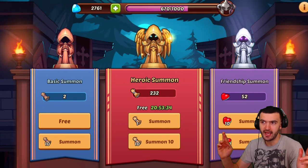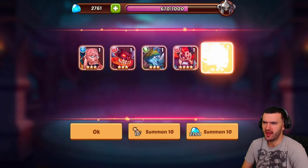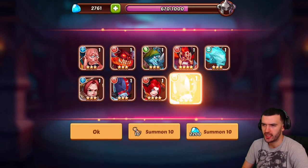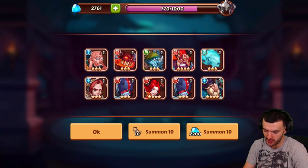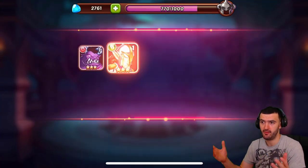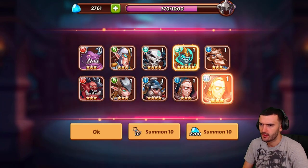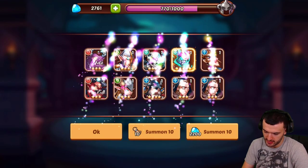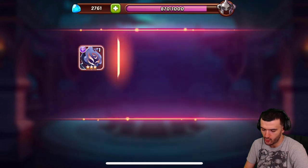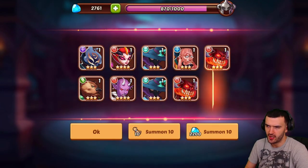Pray for me, guys — wish me luck. I really want to get this dude. I haven't really had much luck in my summonings to be honest. But if I don't get Valentino, it doesn't matter — I'll take anything I get. I just need a lot of fodder too. There we go — I want Aiden. I'll take that Aiden. I'm not really working on Aiden, but more fodder the better.